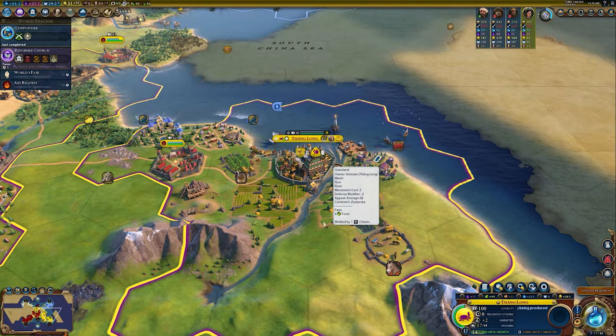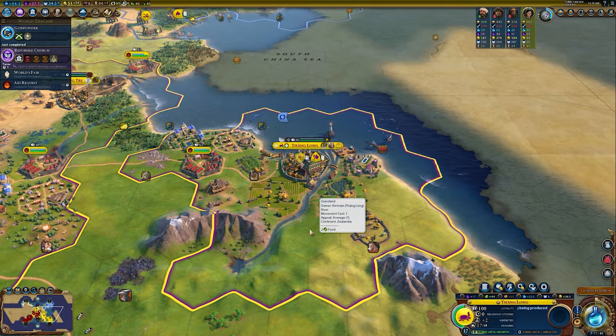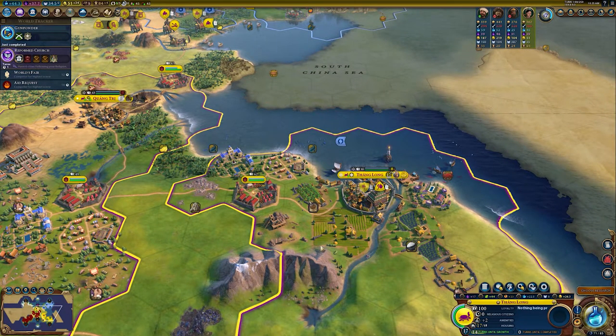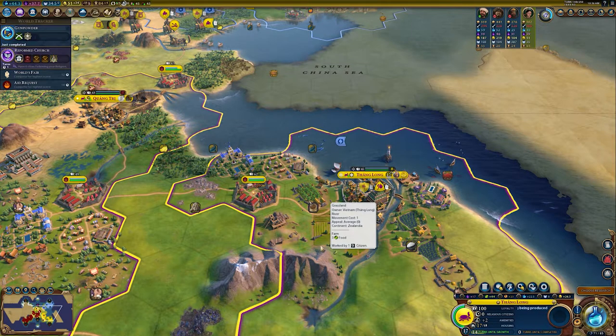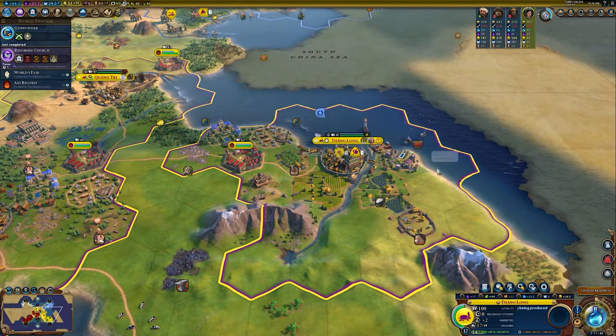That brings us to sources of housing — how do we get it? We've already discussed the interaction between cities and water as a source of housing. There are also things unique to certain civilizations that can provide housing. Australia gets plus three housing for coastal cities, so there's less reliance on fresh water. Kupe gets plus three housing in the palace, which is a nice bonus from the start.